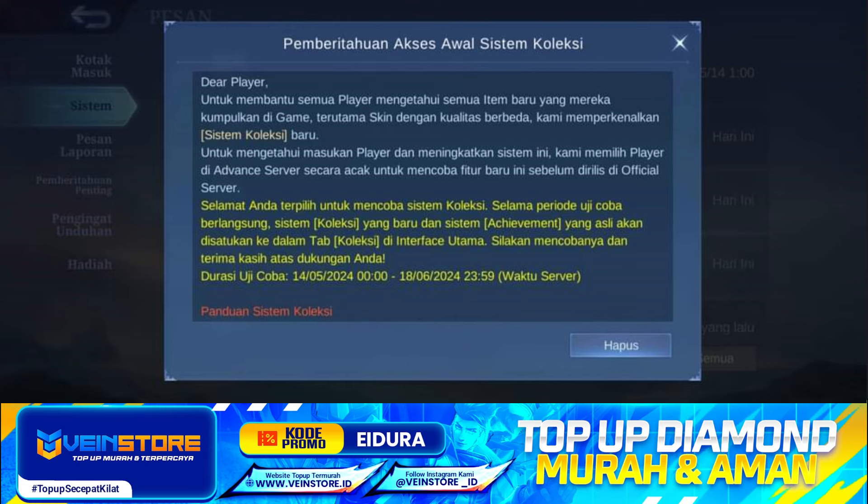Dari player untuk membantu semua player mengetahui semua item baru yang mereka kumpulkan di game, terutama skin dengan kualitas berbeda. Kami memperkenalkan sistem koleksi baru. Untuk mengetahui masukan player dan meningkatkan sistem ini, kami memilih player di original server secara acak untuk mencoba fitur baru ini sebelum dirilis di official server. Jadi selamat, anda terpilih untuk mencoba sistem koleksi selama periode uji coba berlangsung. Sistem koleksi yang baru dan sistem achievement yang asli akan disatukan ke dalam tab koleksi di interface utama. Durasi uji cobanya itu pada tanggal 14 Mei hari ini sampai tanggal 18 bulan Juni waktu server.